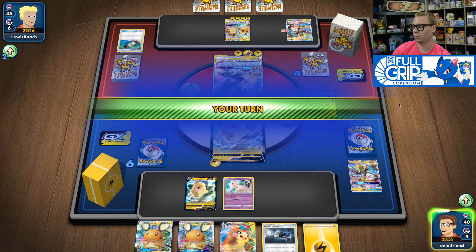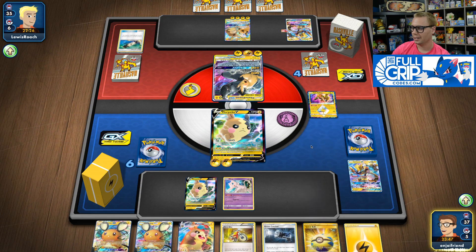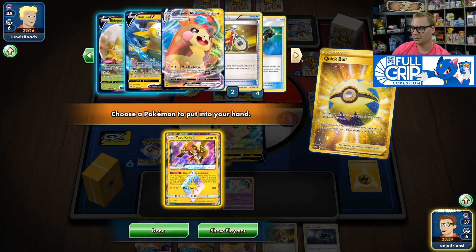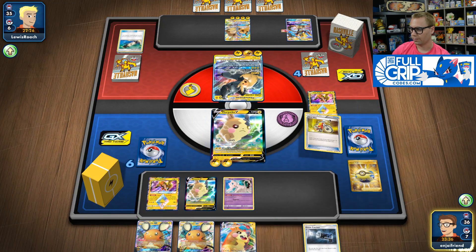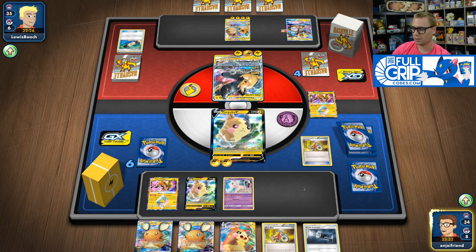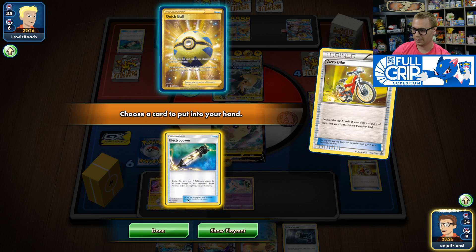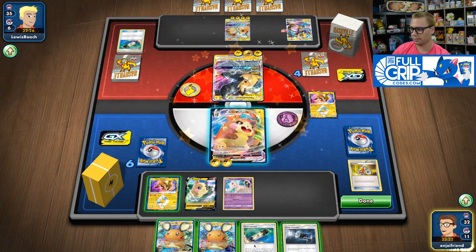Now it's time to go in with Morpeko. The odds of us being able to attack this turn aren't super high — I'd probably need to find Thunder Mountain Prism Star. So we're going to get into the discard pile and grab Tapu Koko. Acro Bike finds another Acro Bike — that's fine, we'll just keep going. We find an Electropower, take it, and I believe we're just going for it. We hit the Thunder Mountain — fantastic. We've also got a Quick Ball.